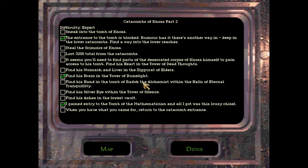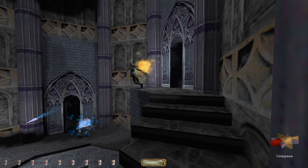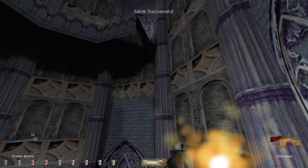Doing all the spokes of the wheel quests now! It seems you'll need to find parts of the desecrated corpse of Nos himself to gain access to his tomb. Find his heart in the Tower of Dead Thoughts. Find his stomach and liver in the Ziggurat of Elders. Find his brain — got that? Find his hand in the tomb of Raddok the Alchemist within the halls of eternal tranquility. Find his silver eye within the Tower of Silence. Find his ashes in the lowest vault. When you have what you came for, get the stuff, return to the stuff. Sneak into the tomb of Nos.